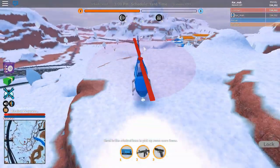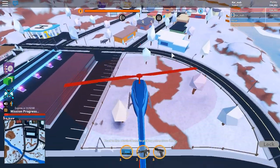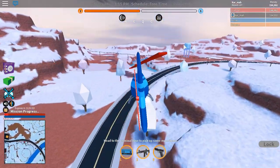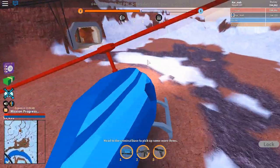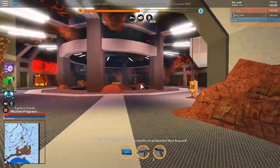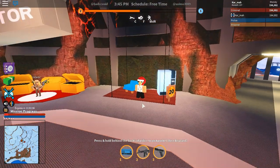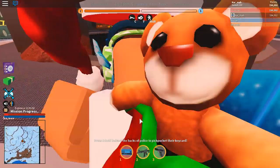We're gonna first showcase the criminal hideout. The second criminal hideout is where the first criminal hideout is, so it's not that hard to find, but you need to be level 20 to get in. You also have to be level 20 as police to get into the new police hideout. Right here when you step on this, you will go down like an elevator.